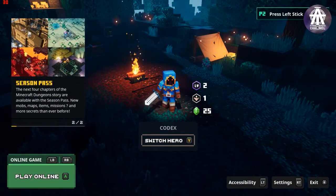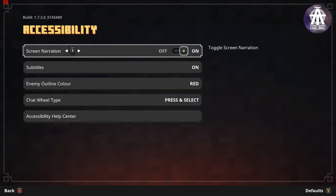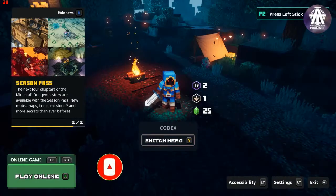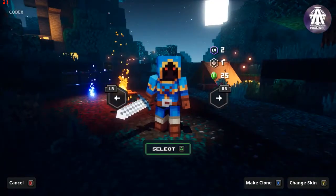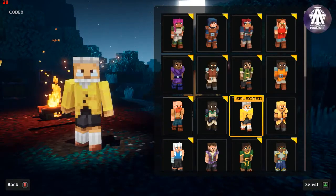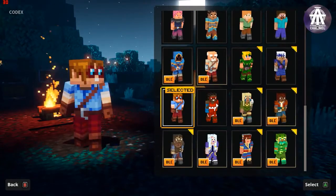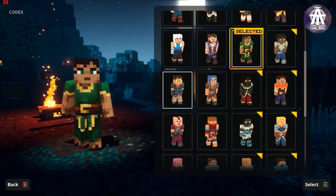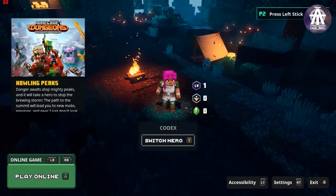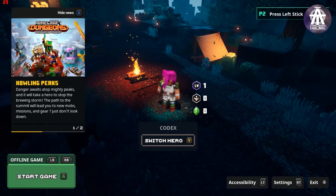Press left shoulder or right shoulder to change game mode. Press A to start game. Press Y to switch hero. Press left trigger for accessibility. Accessibility menu closed. Main menu opened. Game mode set. Switch hero opened. Selection changed. Character customization menu opened. Press A to select or B to back. Switch hero closed. Main menu opened. Game mode set to online game.